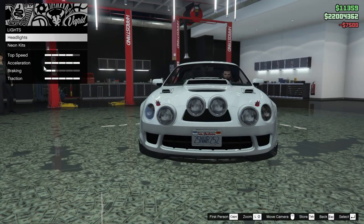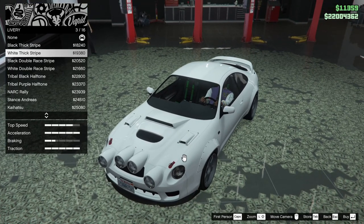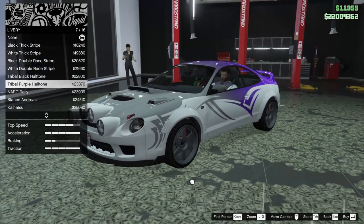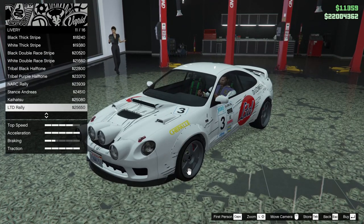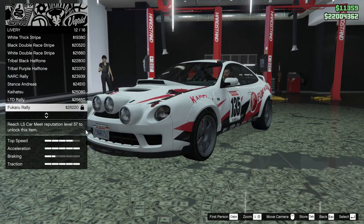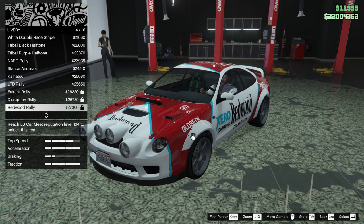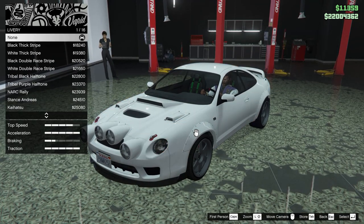For the lights we're going to go xenon. For the livery we can do a thick black stripe, white thick stripe, black double race stripe, white double, tribal black halftone, tribal purple halftone, narc rally, stance, andreas, keihatsu LTD rally, ukaru rally — this one requires reaching a certain rank in the LS Car Meet to put on your car. I think that looks pretty sick though. Also disruption rally, redwood rally, prolapse rally, zero gas, or none.